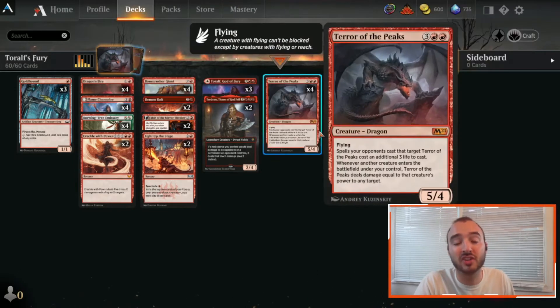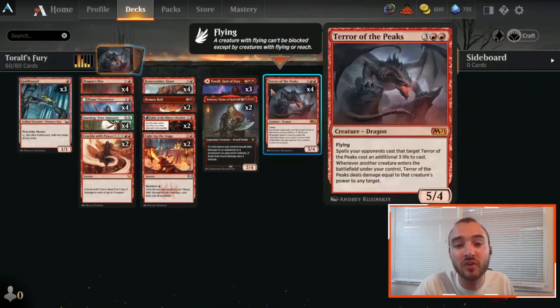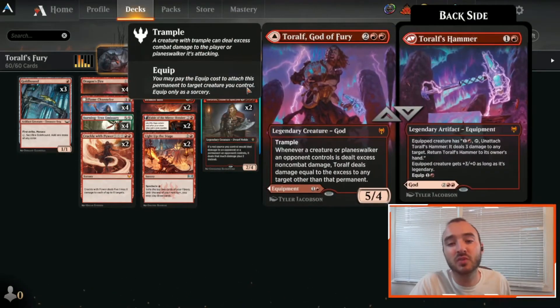With Toralf, there's a lot of things you can KO with that 5 damage, and you're going to get to trample that damage over — it's incredible. Terror of the Peaks is also a combo piece because it itself deals non-combat damage. Spells opponents cast that target Terror of the Peaks cost an additional 3 life — the original Ward before Ward was a thing. Whenever another creature enters the battlefield under our control, Terror of the Peaks deals damage equal to that creature's power to any target, so it starts shooting damage around and is an amazing combo piece with Toralf.